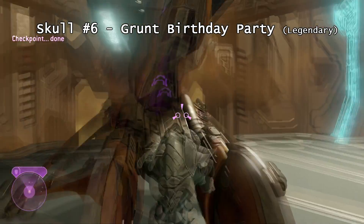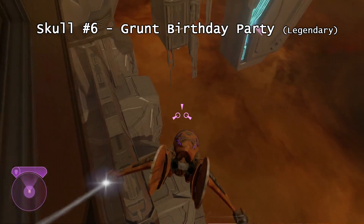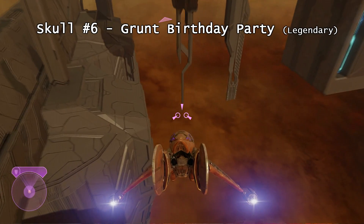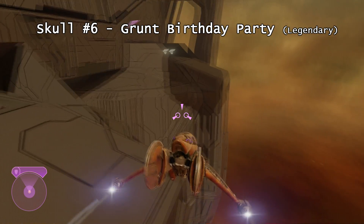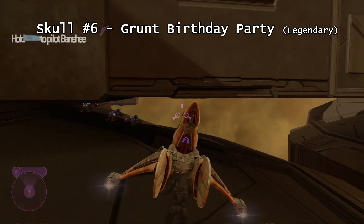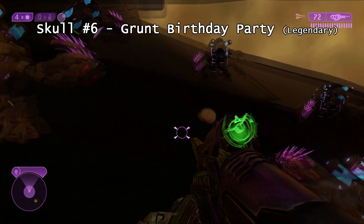Now the skull will be when you get the banshee. Head down towards here, and it is that second structure there. Just continue your way and you will see these dancing grunts here. And there it is.